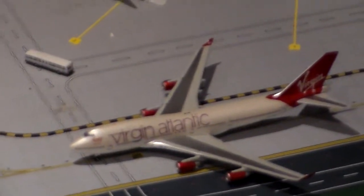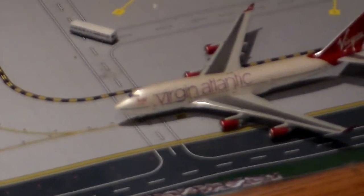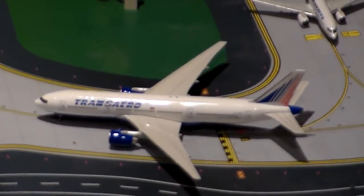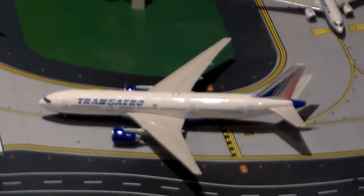Here is Virgin Atlantic 747 Series 400 — the new livery — and that's going to London Heathrow. Trans-Aero 777 Series 200 ER, and that's going to Moscow. The destinations are new, a lot of them are.